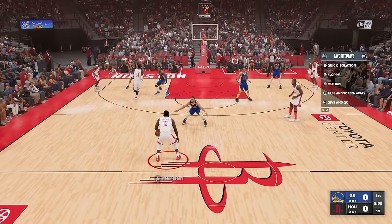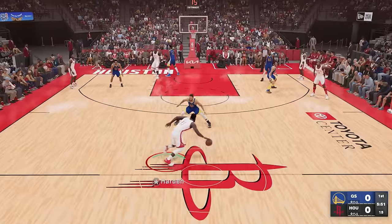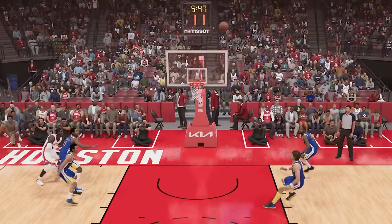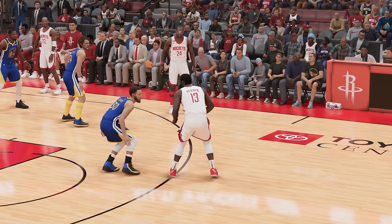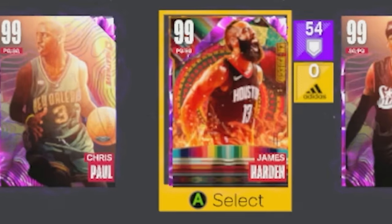For James Harden, we're gonna go ahead and score a nice little step back three-point shot right here. That's perfect separation! Green! Bang! How do you even contest that? He took like four steps — I don't even know how that's not a travel, but it works!